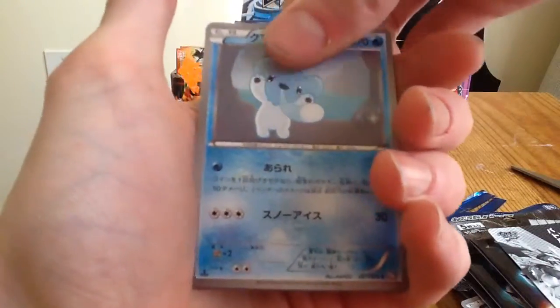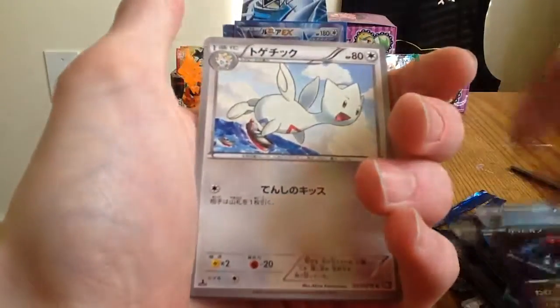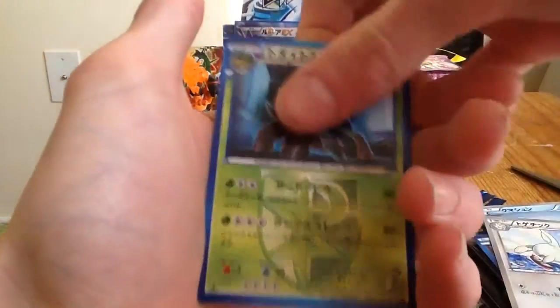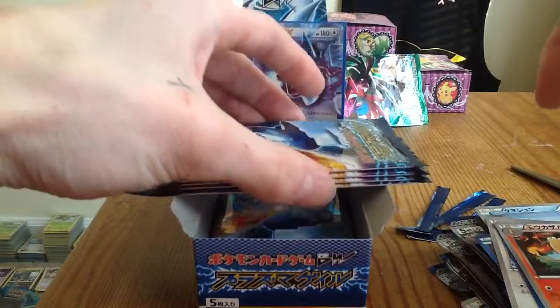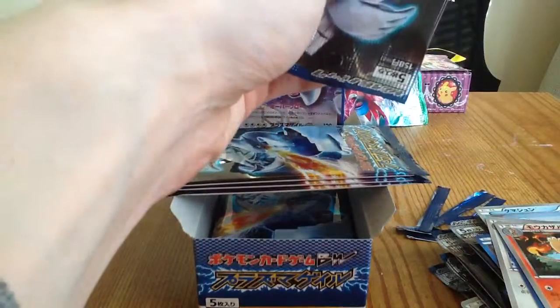We got Cubchew, Druddigon, Togetic, Torterra, and a Monferno. Sweet! So we're picking up some more commons and uncommons that we don't have.